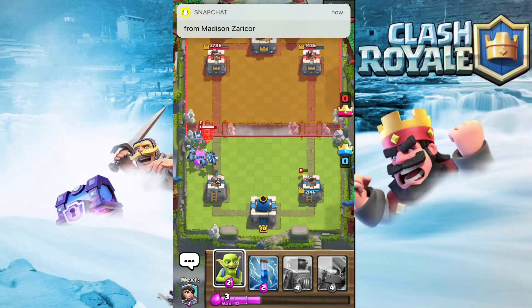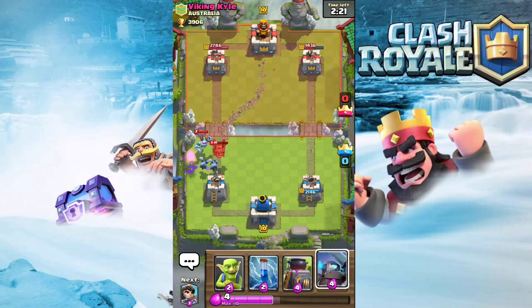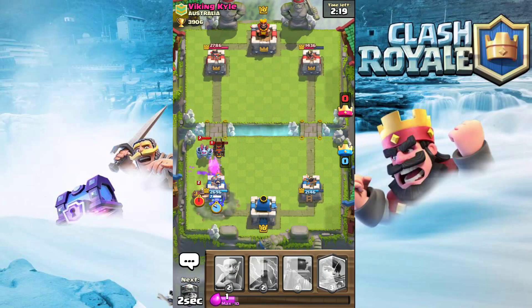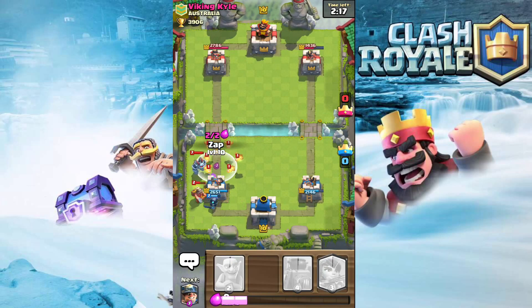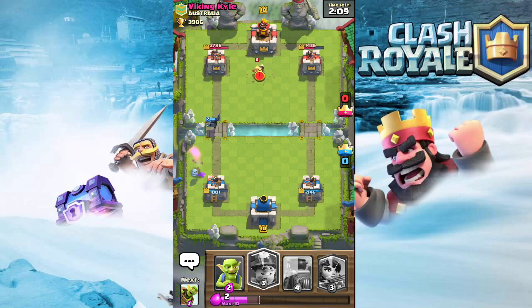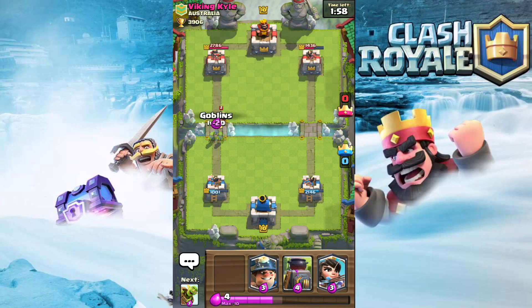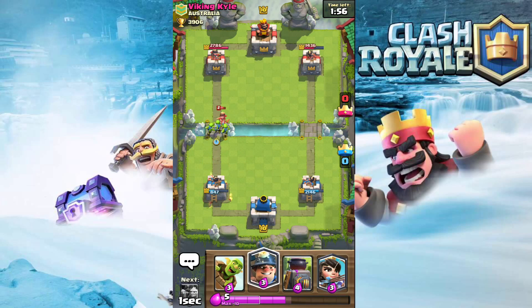He's playing Lava Hound. Hopefully he doesn't have Arrows, otherwise I'm kind of screwed - yeah, it's already looking bad. We have to zap that. That Mega Minion is gonna get a bunch of hits - like four or five hits. Mini P.E.K.K.A. is not gonna make it to the tower because Princess is gonna take her down. I'm gonna wait and use Goblins on Princess first.